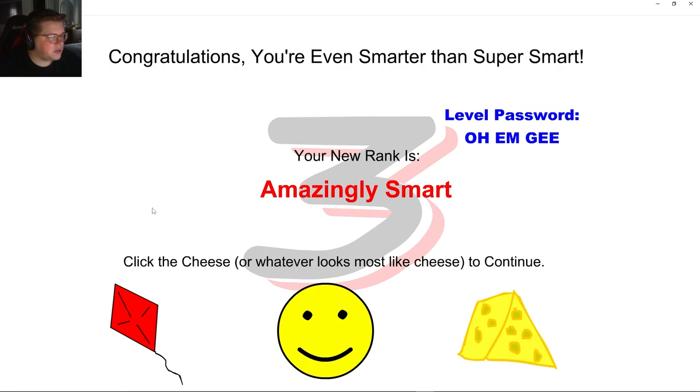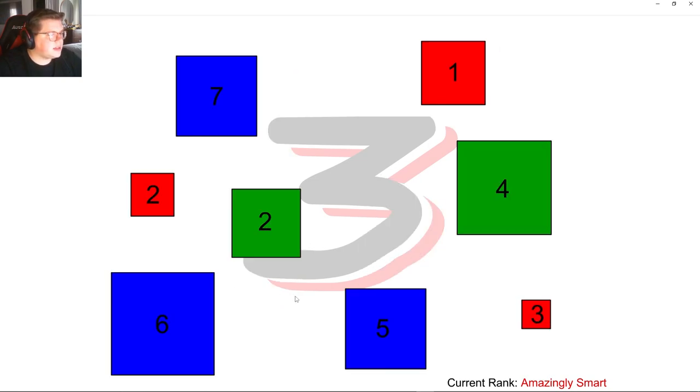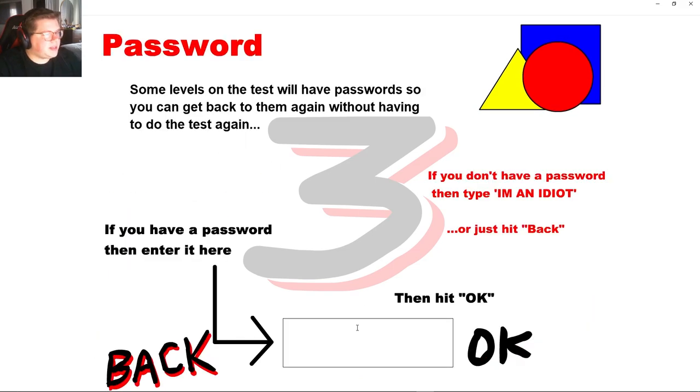Click the cheese — or whatever looks more like cheese. The next code is O-M-G. Press the red square, number one. So red one. Blue square six, green square two — all squares. 1, 6, 2 — 1, 6, 2. Quick: 1, 2, 3.